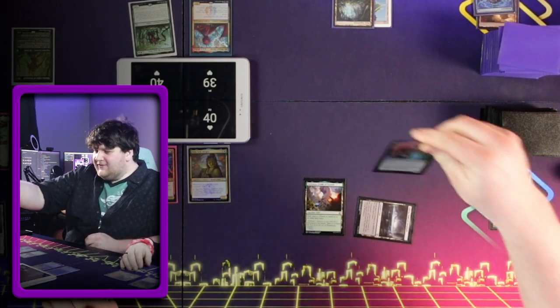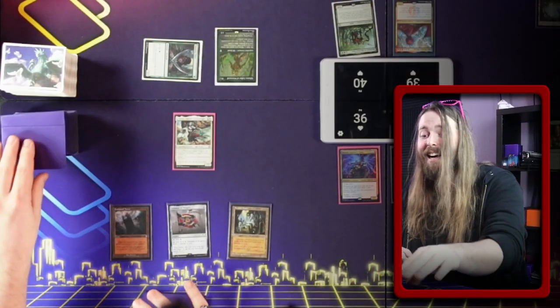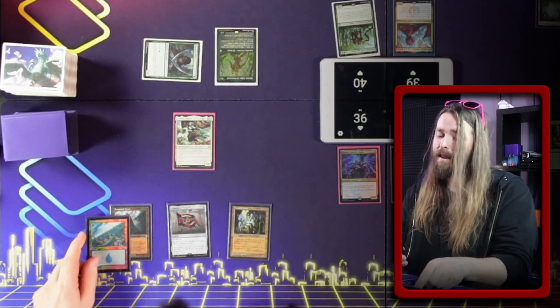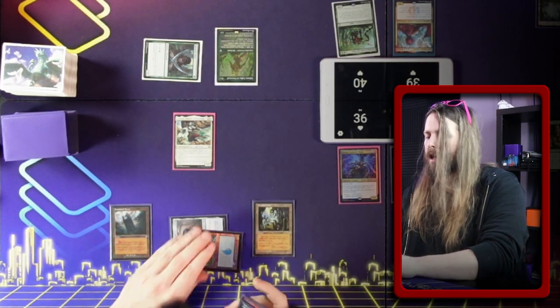Good thing I'm not in either of those colors. Here's an Essence Warden. If it makes you feel any better, your Ancient Tomb can now tap for green and not deal damage to you. I'm going to be using all my mana this turn. This is an island. You can also tap for black. I'm going to tap for two and play the Reality Chip.